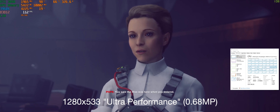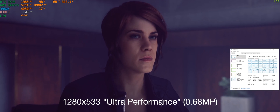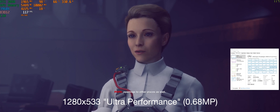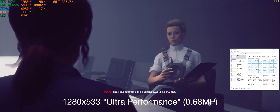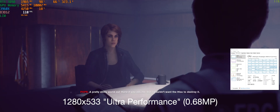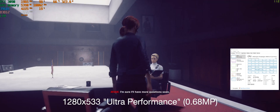Lastly, ultra performance — you're really not recommended to use ultra performance unless you have an 8K monitor. Scaling on my monitor I'm only pulling 0.68 megapixels — that's 533p resolution. Of course you're going to be pulling 100–113, almost 120 frames per second because you're rendering such a small screen. But still, it's amazing that you're able to preserve the picture that well with DLSS, even though the game is rendering such a small little screen in comparison to the original resolution.